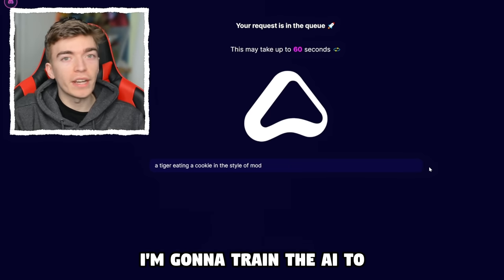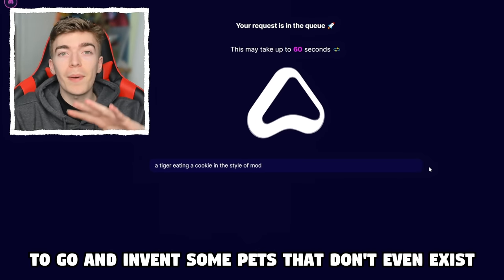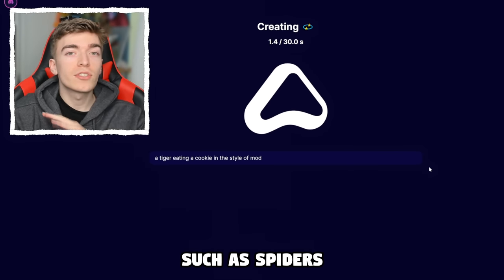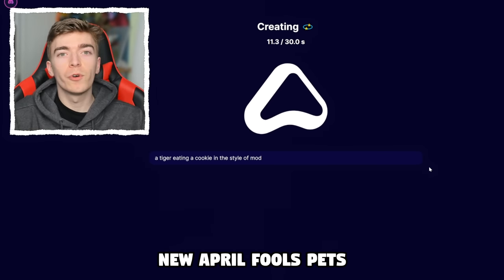By the end of this video, I'm going to train the AI to recreate Adopt Me pets, invent some pets that don't even exist, such as spiders, aliens, and new April Fool's pets.